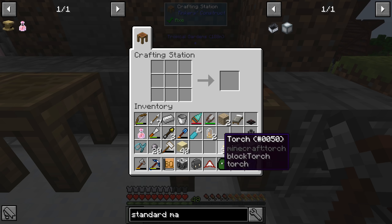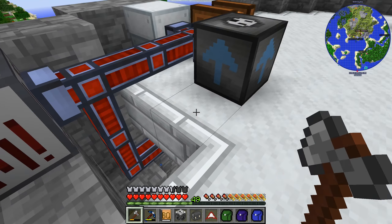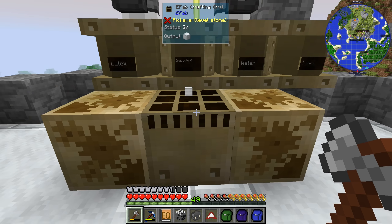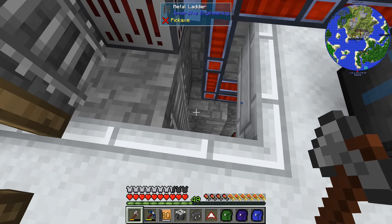Let's make 16. 16 is a nice and even number in terms of Minecraft, so let's make 16 refined blocks of iron. This is the horror noise, so let's get away from that.